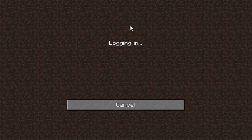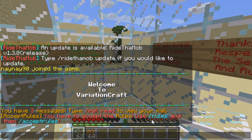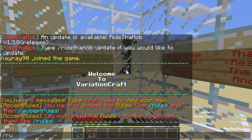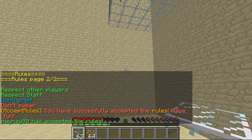Logging into the server, as you can see I've been teleported to this area. It says you have to accept the rules — type slash rules and then slash accept rules. You can change this message as well, and if you've got more than one page you can put the page number after it. If I type in slash accept rules now, you can see it tells me I haven't typed in slash rules yet. So I type slash rules, and now if I do accept rules it teleports me out — you can see I've teleported to the block.